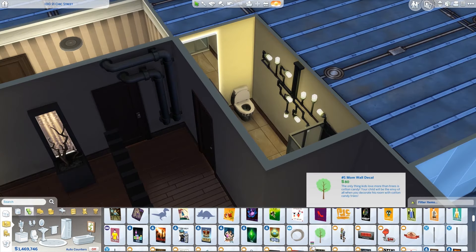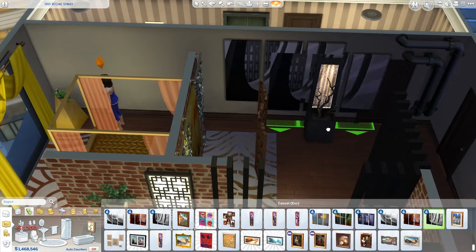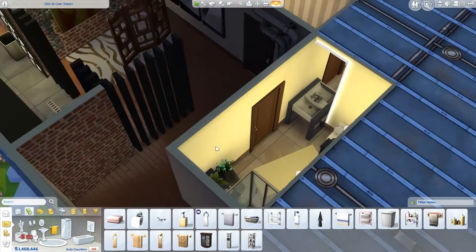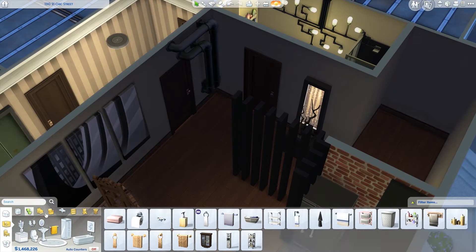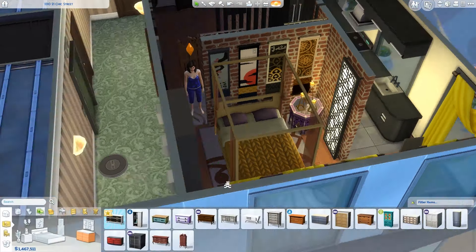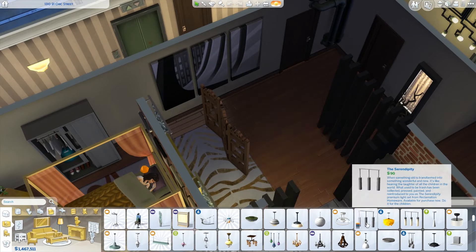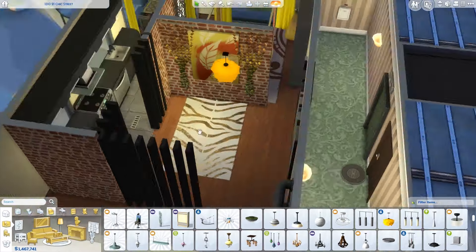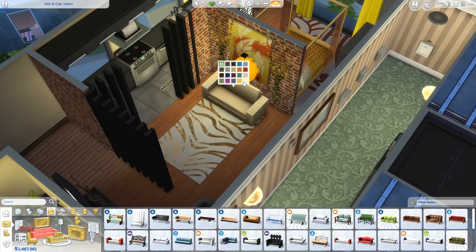Another thing: the windows in this apartment — when I saved it to the gallery, because it is a room, for some reason the windows did not get included in the download. I can't remember — I will write in the description down below which building I actually picked for this apartment, so you can place it there if you want to. The windows also disappeared for some weird reason. I really hope they do fix that in the future, because it's actually really annoying that you can't upload an apartment to the gallery and have to do it as a room, then delete walls because there's a bathroom. It's just quite annoying to say the least.